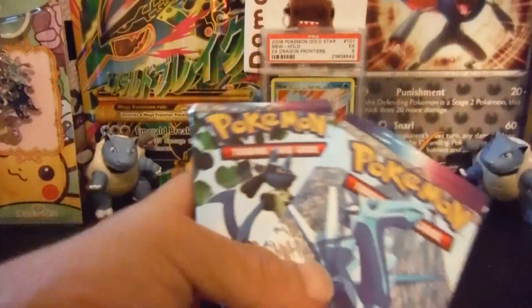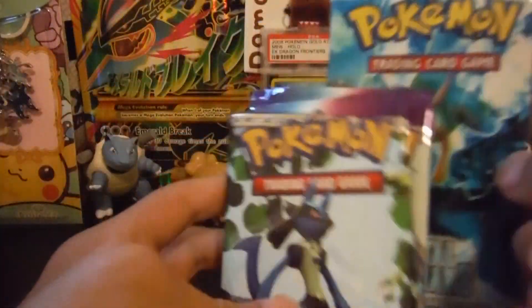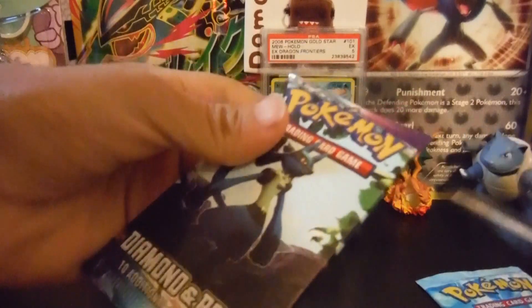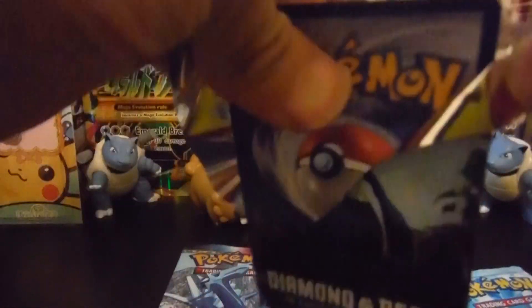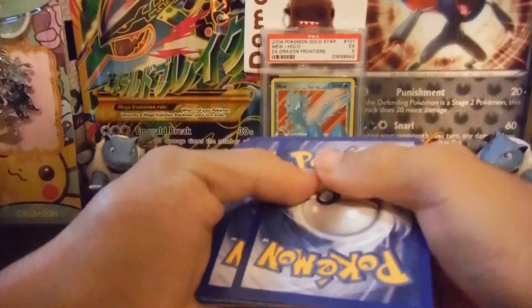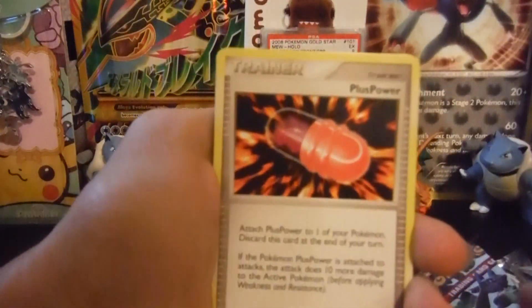Okay, here we are with the three packs — we got the two Diamond and Pearl and the Crystal Guardians. I'm going to go and open up the Diamond and Pearl first. This one has a cardboard stuck to the back so I'm going to cut it right here. I believe the card trick is the same for the Diamond and Pearl packs because there are ten cards.